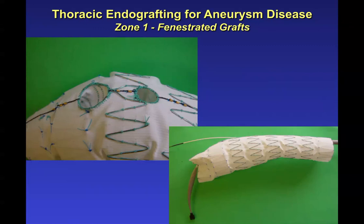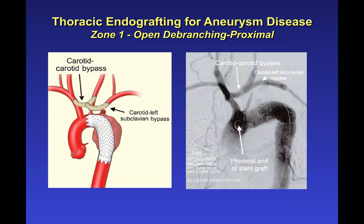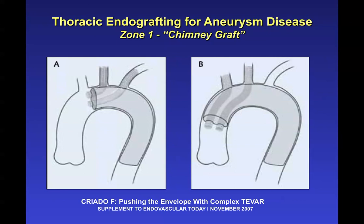The concept of fenestrations has already been discussed and these have potential utility in the arch. Debranching is employed in higher specialized centers to get grafts farther along the aortic arch — for example, a carotid-carotid bypass with a carotid left subclavian bypass to allow extension of the stent graft all the way to the level of the innominate artery. There is also the so-called chimney graft procedure, involving two grafts placed into the left common carotid and left subclavian, then crimped around a larger graft — very interesting technology.